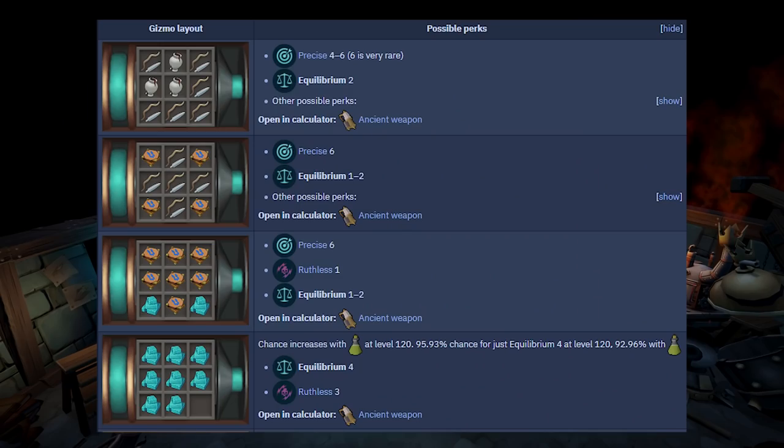In terms of how to get these perks, here are a few examples, but as I mentioned, just go to the Invention Perk Calculator on the Wiki and you can find all the information for yourselves. There are plenty of other budget perks as well — I'll be linking an entire video explaining budget perks in the description below if you're interested.